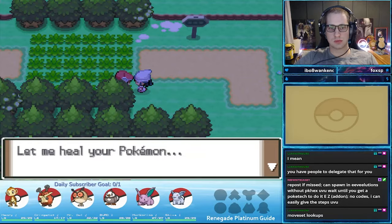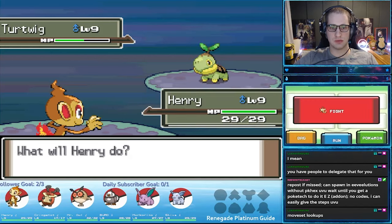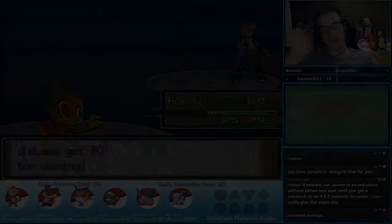The first Lucas or Dawn fight is shortly after Sandgem Town. This fight is honestly very straightforward, considering Dawn or Lucas' only Pokemon is the Sinnoh starter with the type disadvantage against ours at level 9. Level up your starter and you should easily beat this battle.